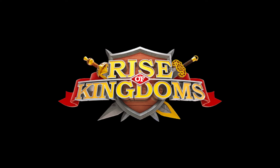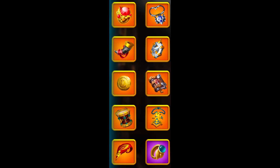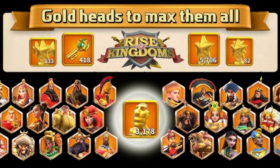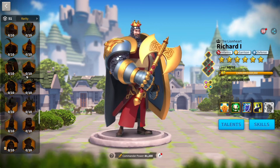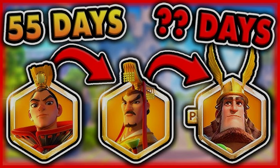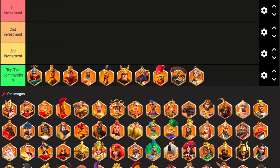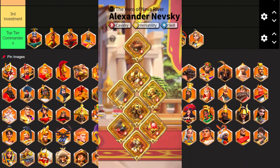Season of Conquest is the endgame of Rise of Kingdoms. Once you are in SoC, you will have access to new events, new equipment, a KVK shop, and new commanders. With a recent update, you now have access to the latest commanders in KVK 3, which is the last KVK you need to play before Season of Conquest. But it's not like all commanders suddenly become available — there is still a certain order of commander releases. Today we are going to discuss the best commander and equipment investment order for the smoothest transition from the start of KVK 3 to your first Season of Conquest.